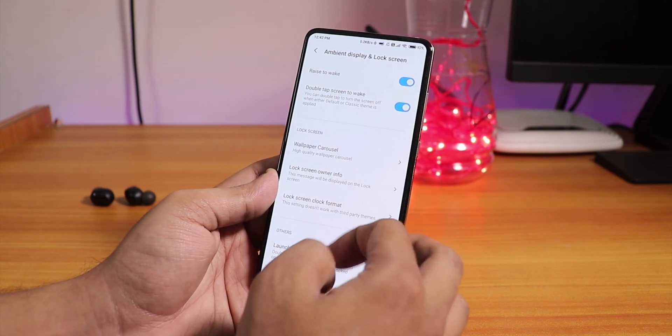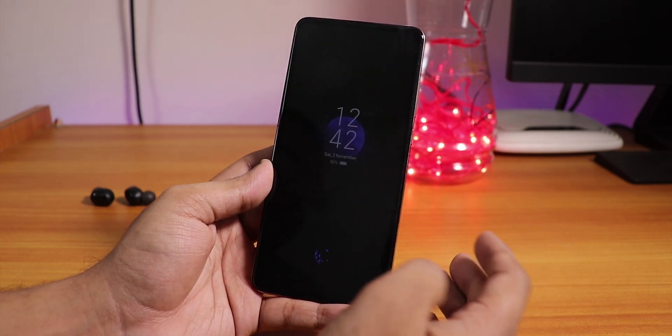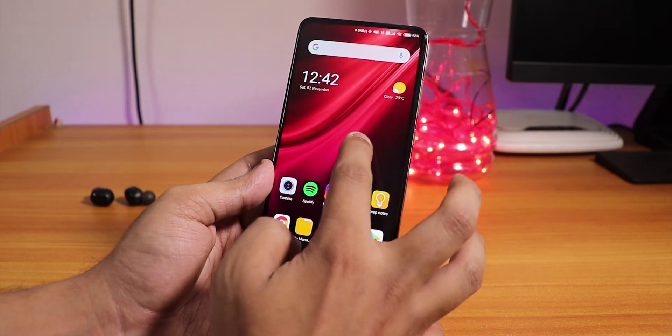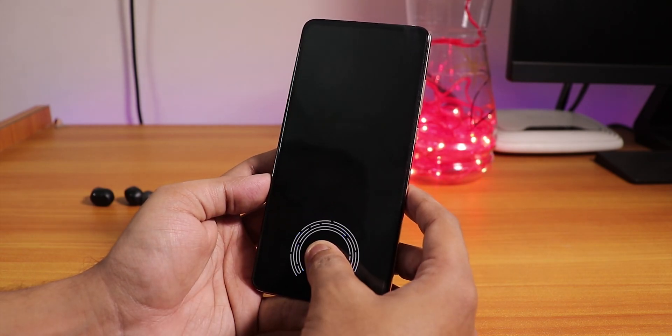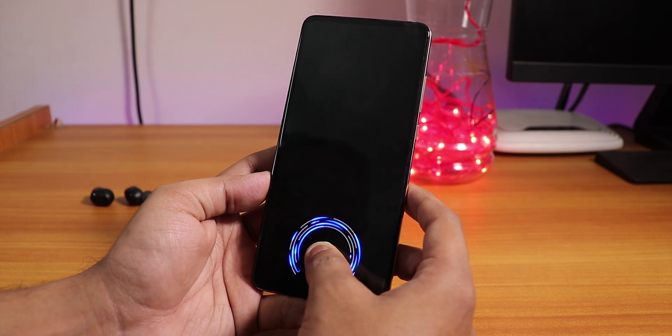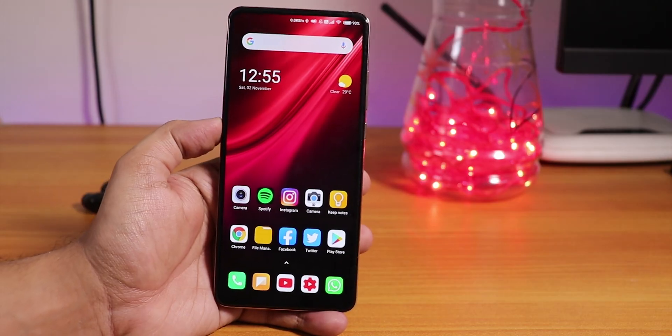There is double tap to wake, raise to wake, and of course the POCO launcher by default, so double tap to sleep is also there. The fingerprint scanner speed is quite fast — not bad at all. The fingerprint works every time with no issues whatsoever.